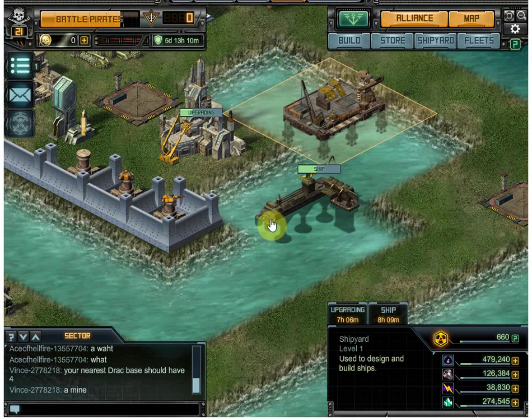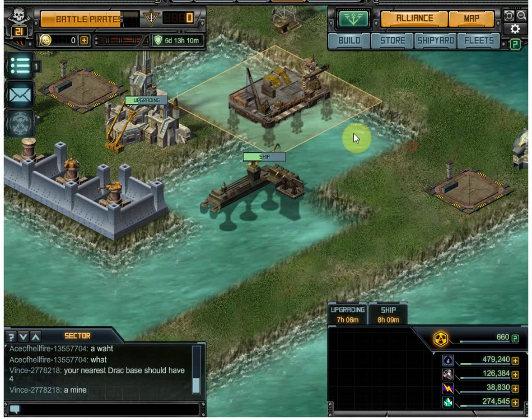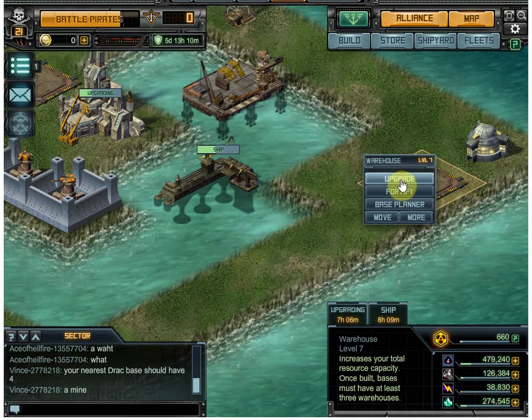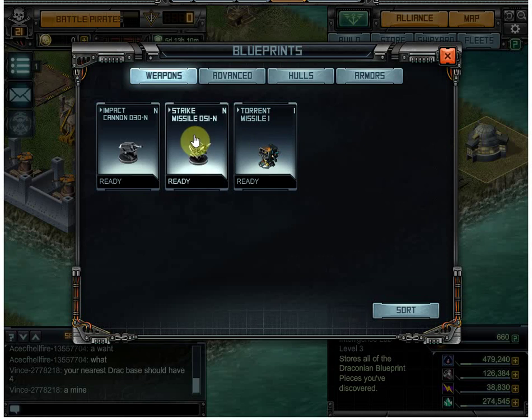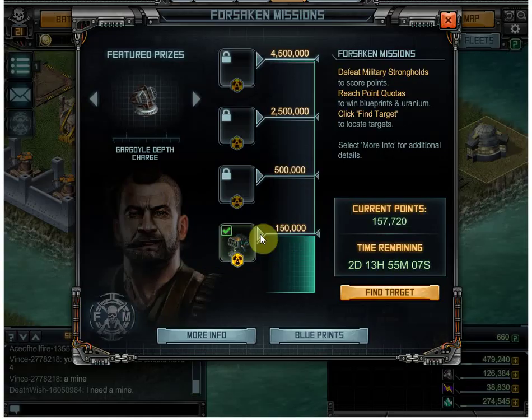This is part three of the beginner series. This is basically day two for me, and after about three or four days I will not remember which days are which. Since last time, I added a new warehouse, took a level seven upgrade on the Intel lab so I can use the strike missiles picked up from the campaigns. I did tier one of the forsaken missions.